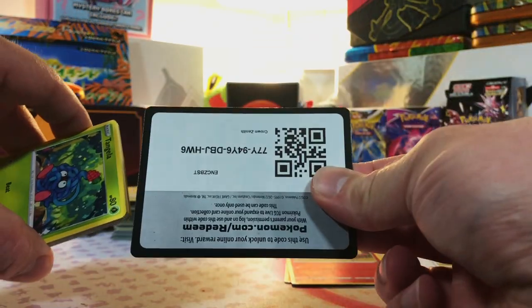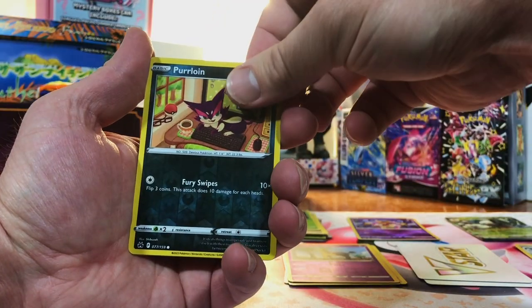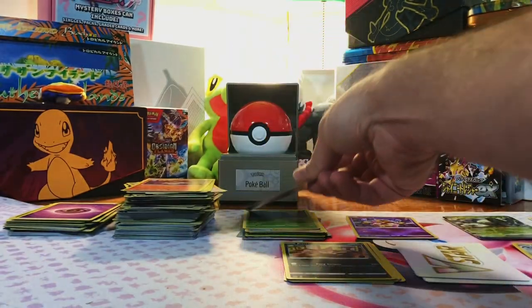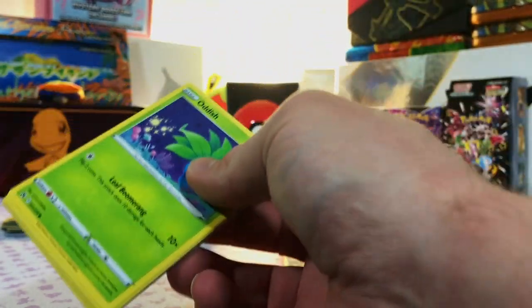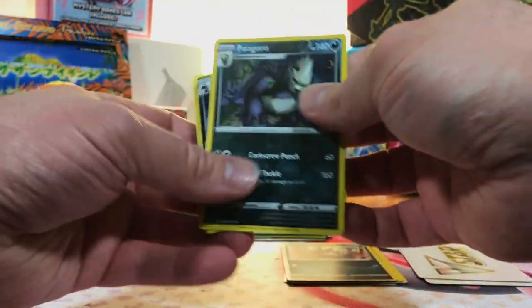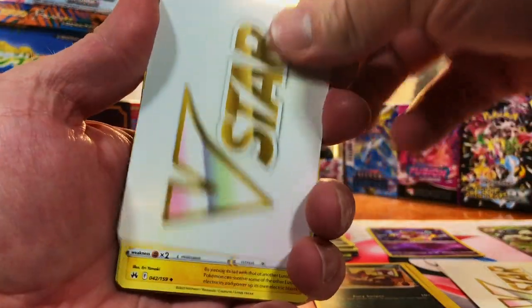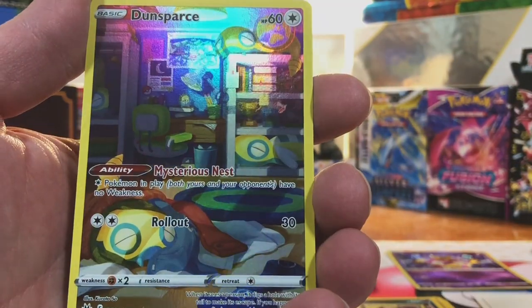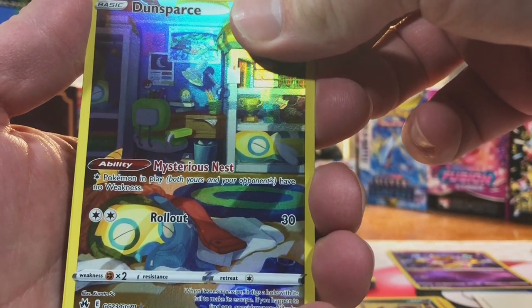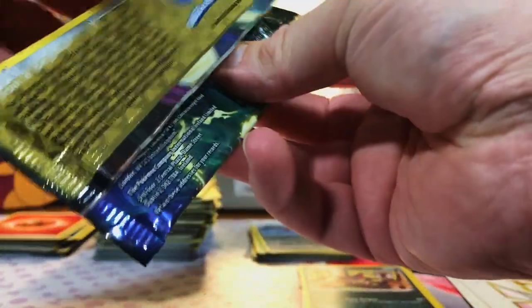Moment of truth - can we get a gold card? We got a Girafferig and nothing. Purloin - two Tankroafs in a row. Come on, Crown Zenith, you can do better than that. Pangoro - Drowzee non-holo. Come on, Crown Zenith, you're too good of a set to strike out on us. We got a Galarian Gallery Dunsparce - I do like that artwork. And a Mewtwo Holo. I'll take that. Three more packs, pulled our first hit with the Galarian Gallery Dunsparce.